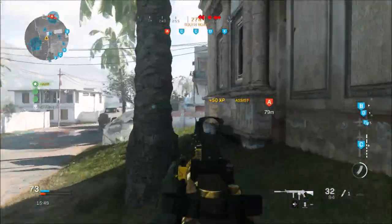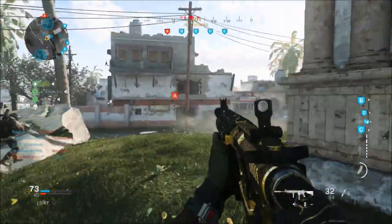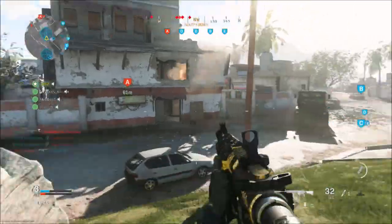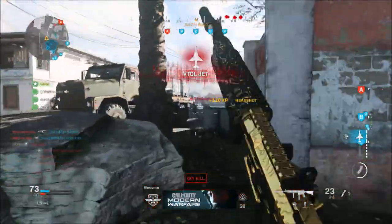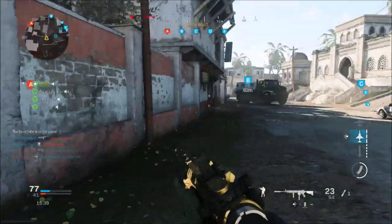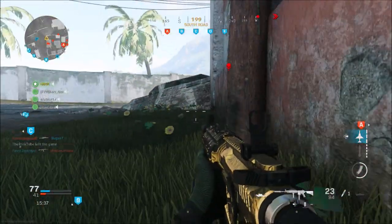Adjusted the hip spread for the .357 Snake Shot so it's consistent regardless of stance. Fixed the reduced flinch for the CAR-98, EBR-14, and MK2 Carbine. And that was all the weapon changes we got today.